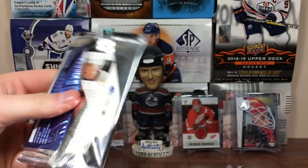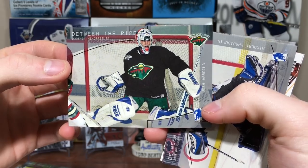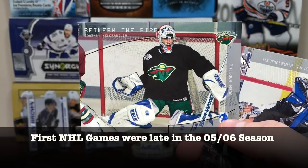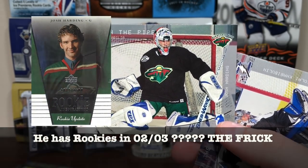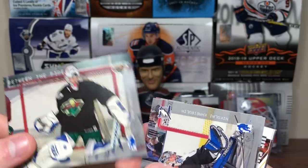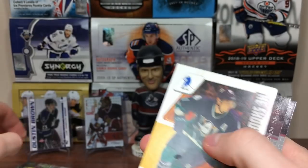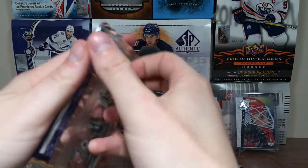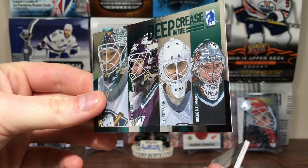We're on the final stack of packs. Still no hit. Brian Finley, Manny Fernandez, Robert Esche, Mats Sundin He Shoots He Scores, Richard Zednik, and Ray Whitney. Still no hit. We got Josh Harding — okay this is so bizarre. Didn't Josh Harding have rookies much later, like 06-07? I'm pretty sure he didn't have rookies back then — that's like a junior player card. Then Nikolaj Khabibulin, Sebastian Charpentier, Sergei Fedorov He Shoots He Scores, more Fedorov, and Scotty Upshaw. That explains why that guy's on there even though he probably never suited up.